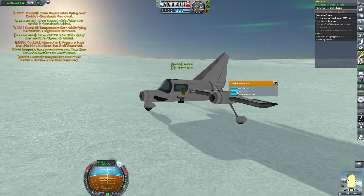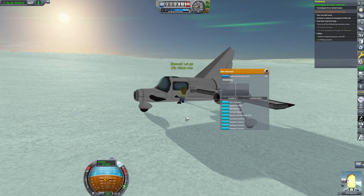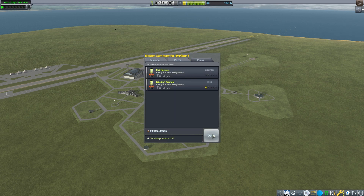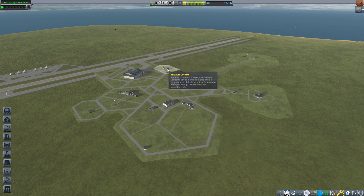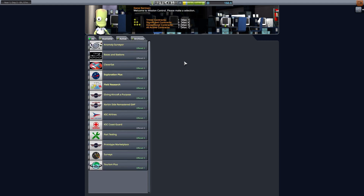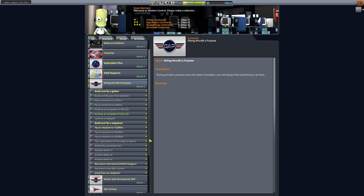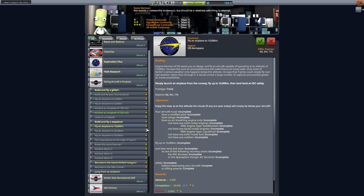Unfortunately we couldn't complete the two contracts and get the funds for all of that, but finding a UFO on Kerbin — I'd say that's worth it for a mission. So we can now try to finish the one we didn't complete, and maybe we can do two at the same time this time. Here's an altitude one for around 10,000 meters — I think we can get up to 10,000 meters, maybe not easily, but I think we can do it.